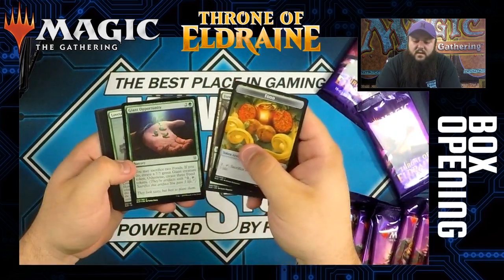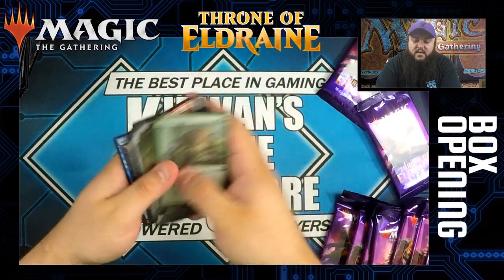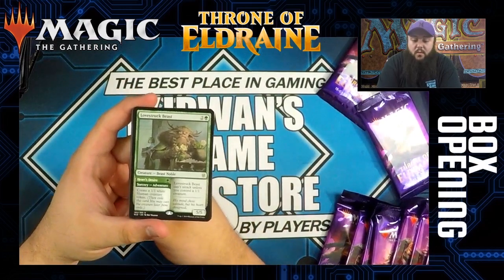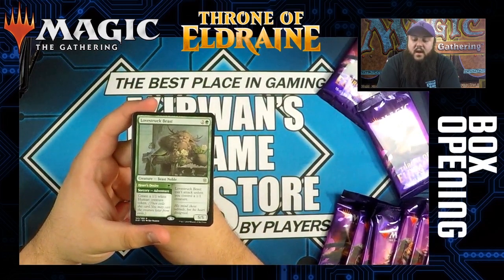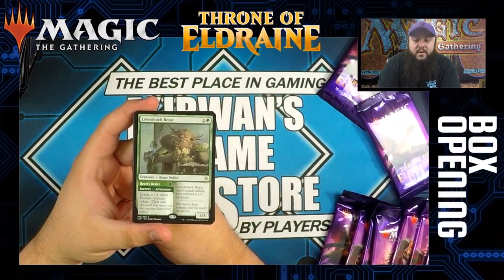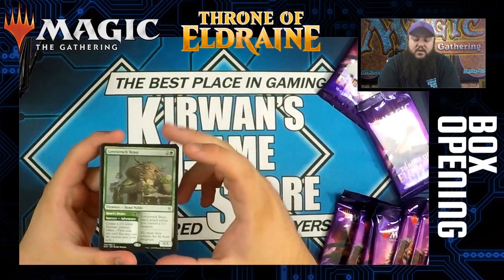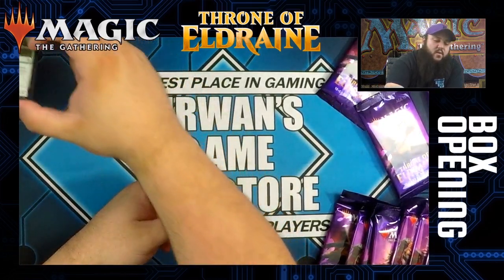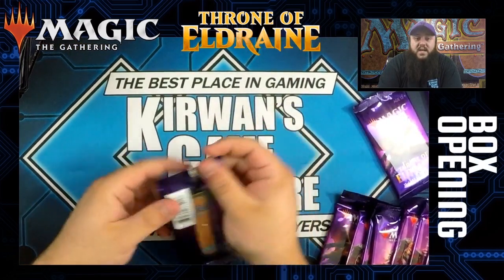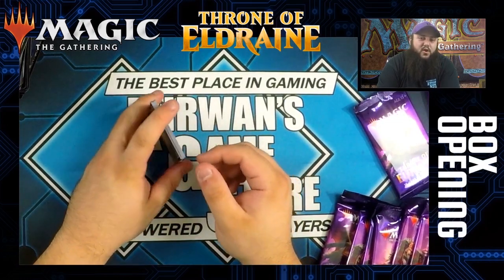Giant Opportunity and Lovestruck Beast. Lovestruck Beast is a three-mana 5/5 — two colorless and a green — it's a beast noble. When you adventure it for one green sorcery, you create a 1/1 human token. Lovestruck Beast cannot attack unless you control a 1/1 creature. A three-mana 5/5 is always good, but there's no guarantee you'll always have the 1/1, so if you can't attack you basically just have a glorified blocker.